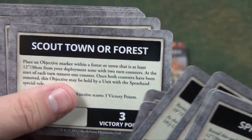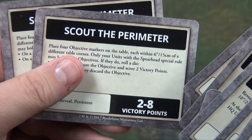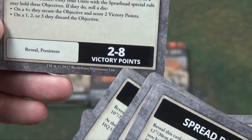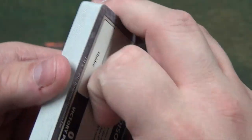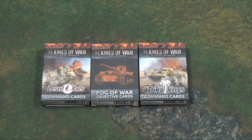Some of the specific cards include dual objectives, scout town or forest, and line in the sand. Scout their perimeters — you could play to eight with that one right there. I think they're going to add a little bit more variety and spice to the game. Once I start playing it, and if you're done with the scenarios in the book and want to try something different, those cards are worthwhile.